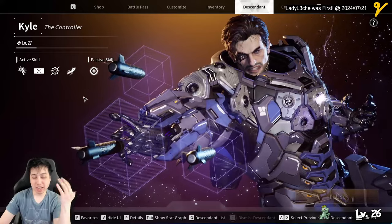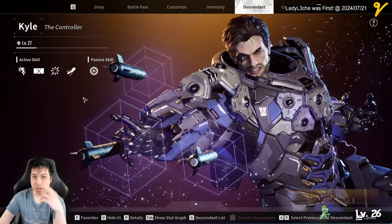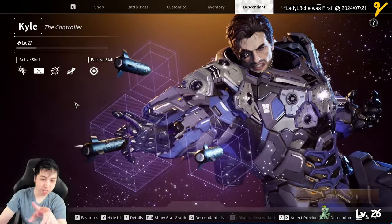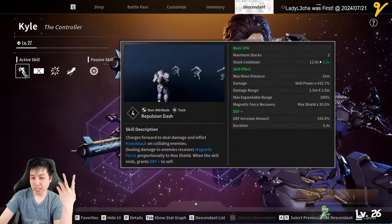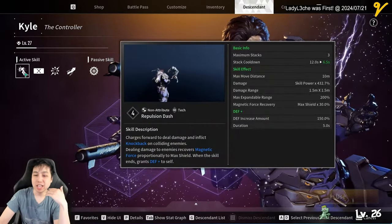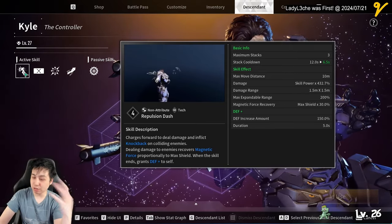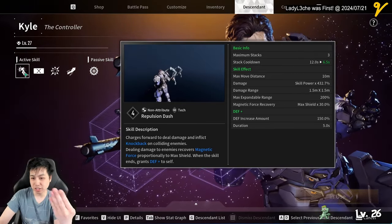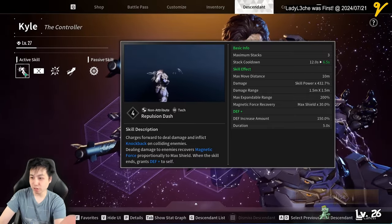Kyle has two ways to get magnetic force without any mods. The first is Repulsion Dash - I call it a tackle - it has a pretty short cooldown, you get three stacks, and he dashes forward and charges into an enemy to gain magnetic force.